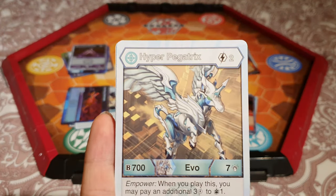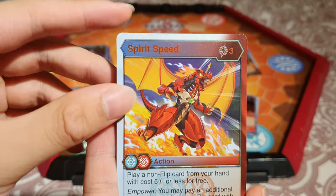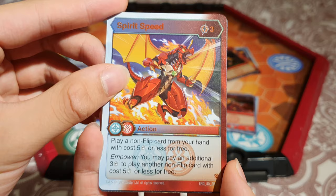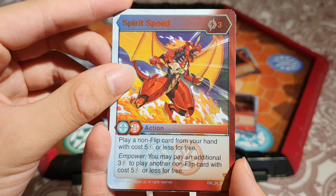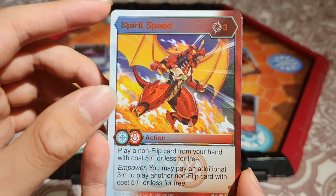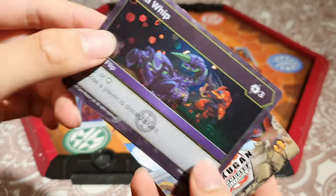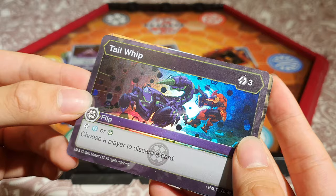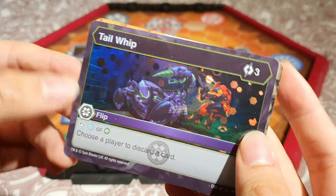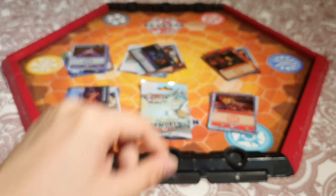Pycatrax — showed this yesterday, but it's pretty good, I like it. Spirit Speed — we got another one; 3 energy, play a non-flip card from your hand with a cost of 5 energy or less for free. You may pay an additional 3 energy to play another non-flip card for 5 energy or less — so effectively you can pay up to 6 energy for up to 10 energy worth of cards. This is a super rare. And Tail Whip — it's a hex flip. We got Scorporus and Cyndius; he's whacking Cyndius away with his tail.